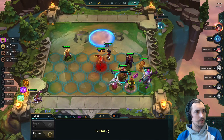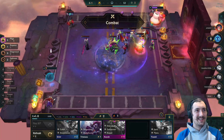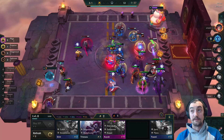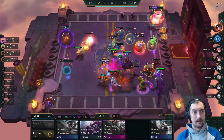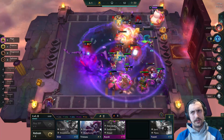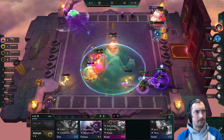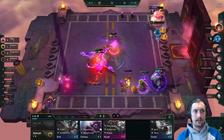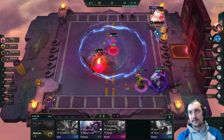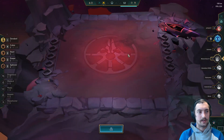Azir is pretty good at just taking up space — and that's not a criticism, he is genuinely the best at taking up space. If you have really no frontline, throwing in an Azir is a way to give yourself a bit of breathing room. I didn't position the sand soldiers super well this time around but I do get some value out of them later. If you're not running vanguards or adept, it's really quite helpful to squeeze in an Azir for a ghetto frontline.